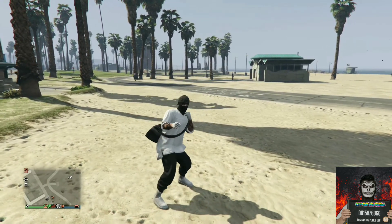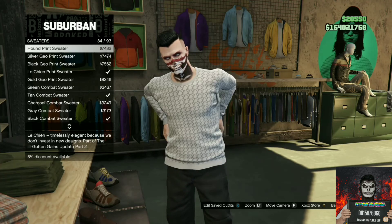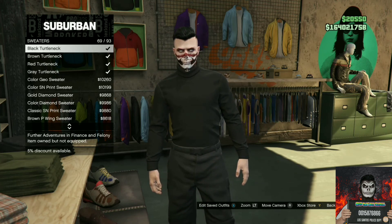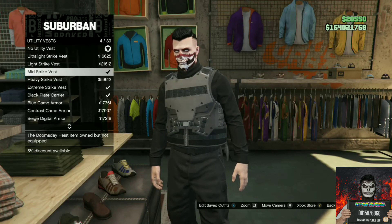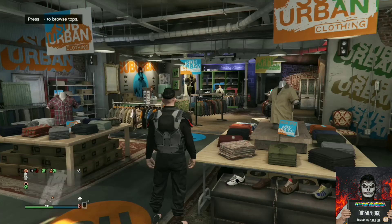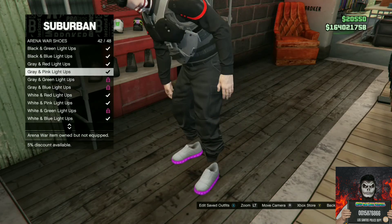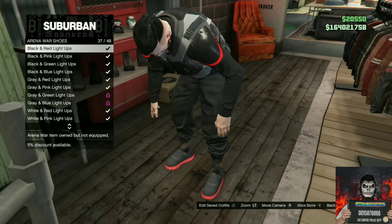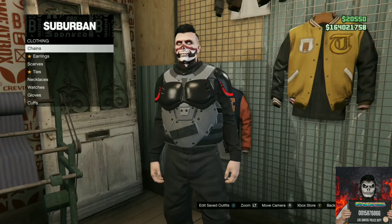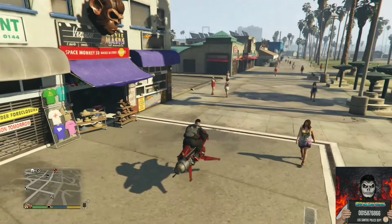For the next outfit you will need black joggers as well. Go to any clothing store, go to tops, then sweaters, and purchase a black turtleneck. Continue to stay at the clothing store, go down to utility vest, and purchase the Extreme Strike Vest. Make your way to the shoe section, go down to arena war shoes, and purchase the black and red light-ups. Then go to accessories, go down to gloves, and purchase black tactical gloves.